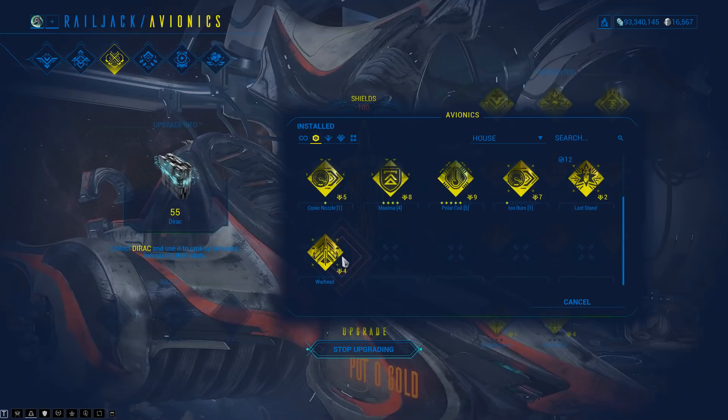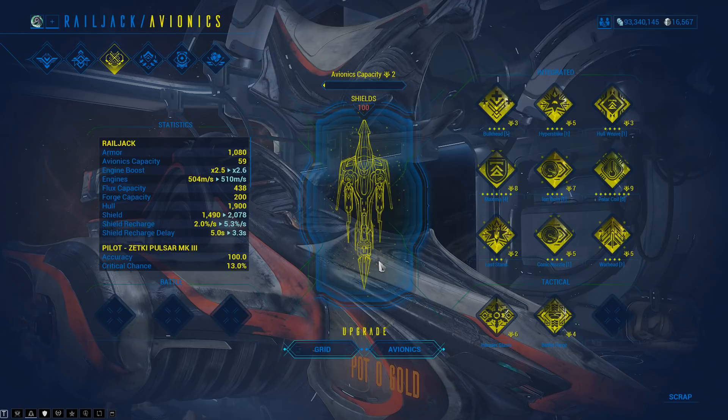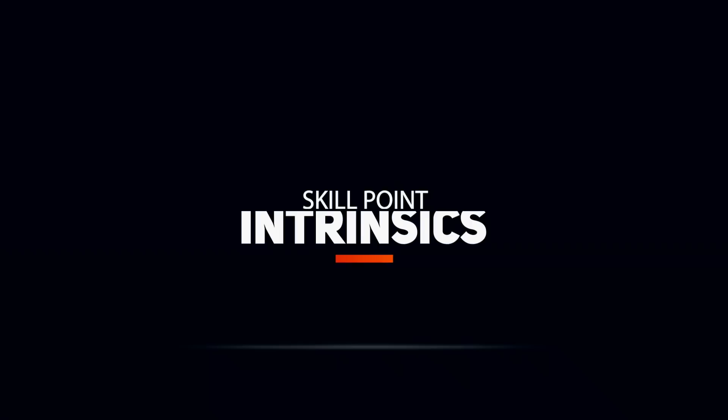On the avionics screen there are three types: Integrated avionics on the right are the ship's passives — health, armor, speed. Tactical avionics on the bottom right are abilities on a cooldown, like stealth, freezing boarders, or reducing cooldown on the forge. Battle avionics on the bottom left are the Railjack's abilities, basically like Warframe abilities but for your ship. I haven't found any Battle avionics yet after 20+ hours, so I'm having really bad luck there.